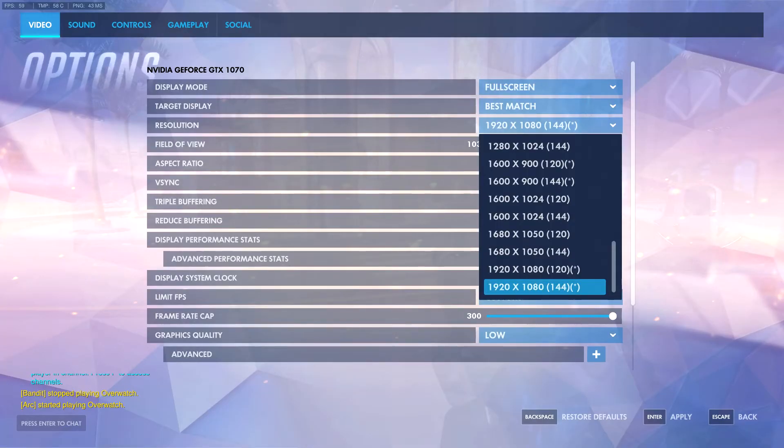Now onto the big one - refresh rate. I'm not going to get too technical; there are plenty of articles online. Basically, a high refresh rate monitor gets rid of motion blur and makes your game feel smoother overall. It isn't necessarily an advantage but it's a quality of life thing - once you play at 120 or 144Hz you'll never want to go back to 60Hz. Personally, I notice it makes it easier to track and hit shots requiring quick reaction time, like a Widowmaker peaking really fast where you only have a split second to hit the shot.